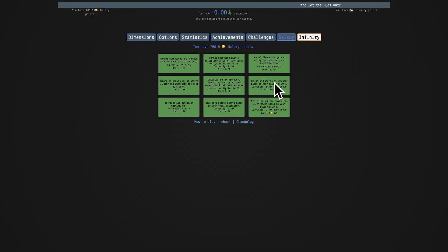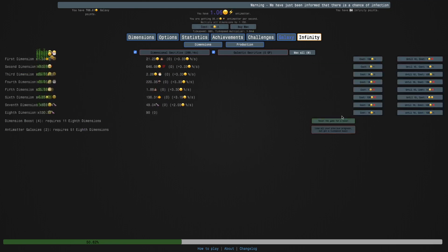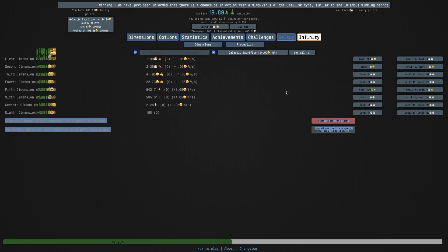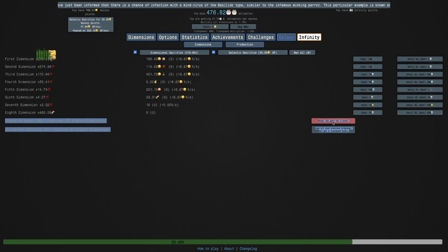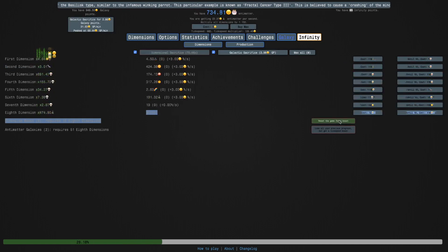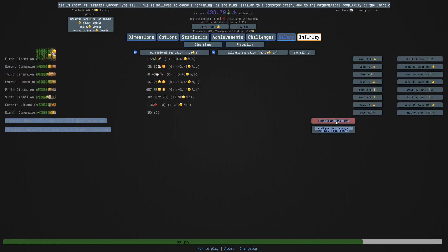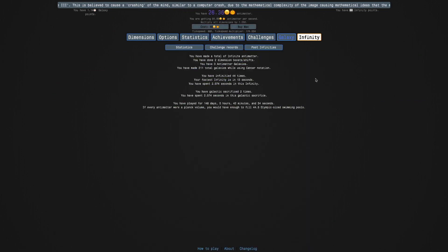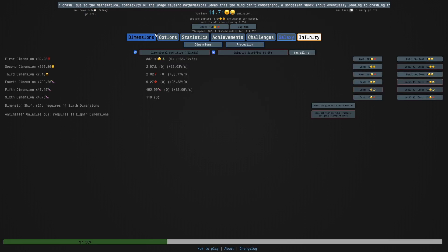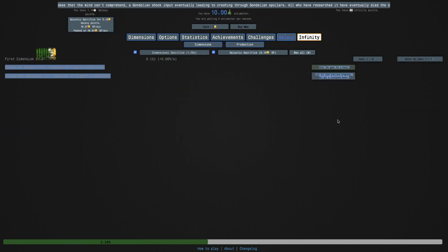I'm not only keeping my Galaxy upgrades, I'm keeping my Galaxy points. This means we're going to probably be able to get extremely fast infinities. I'm going for two galaxies and seeing how that works out. And we have a million Galaxy points - I think that's what the cake means. It's going to make it super easy, we can even do it with one Galaxy.